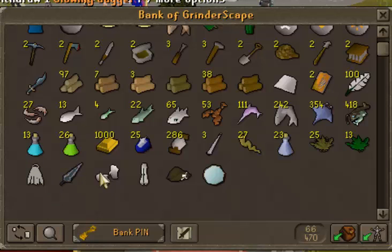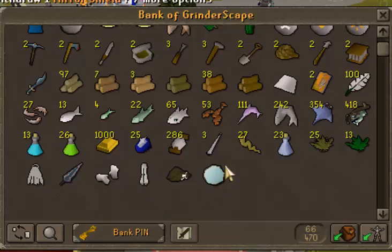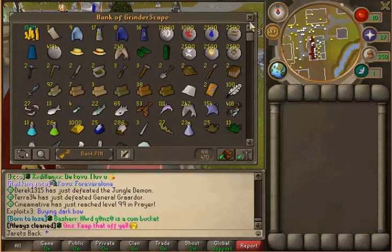We got the glowing dagger, cooking gauntlets, flared trousers, pirate's hat, and mirror shield. I get one piece a day, so we have five pieces. I don't really count this one. I'm going to get everything in the shop eventually. So that's basically my bank.